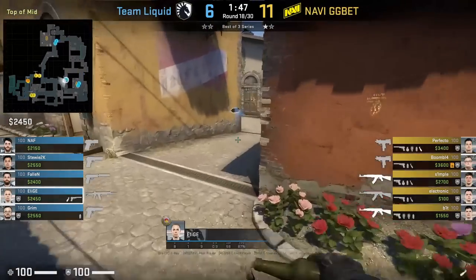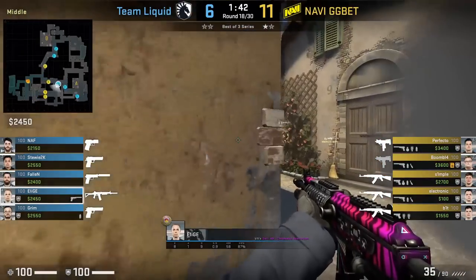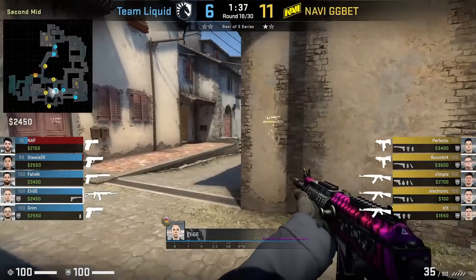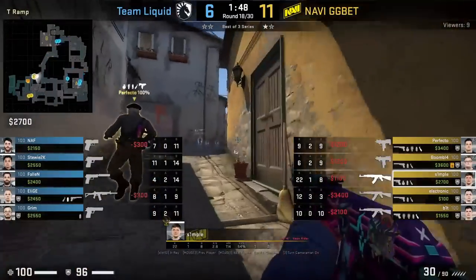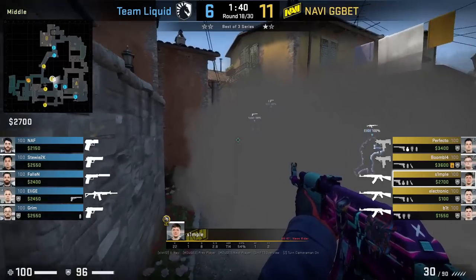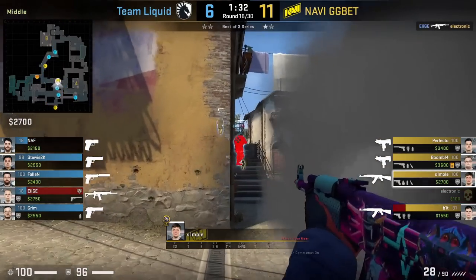Elish throws a deeper mid smoke on the fly at the start of the round off the left mid wall, then mollies behind it. The smoke gives him cover as he pushes to watch the second mid cross, then he actually pushes to peek second mid and kills Electronic. However, Simple kills him from behind — from Simple's POV he can't spot the mid push to second mid, but there is a gap to the left which he pushes through once he gets info that Elish is second mid.